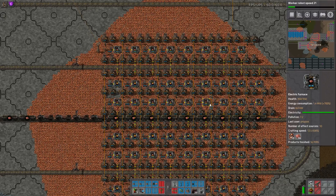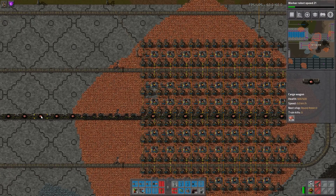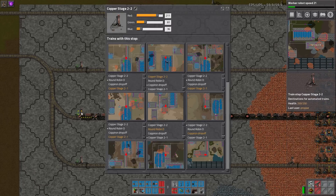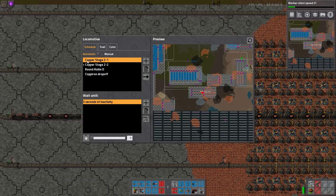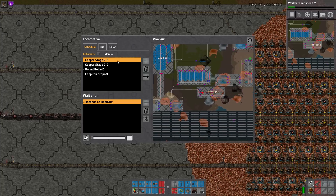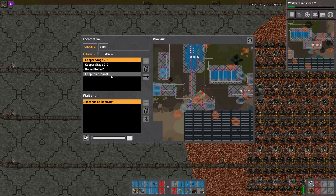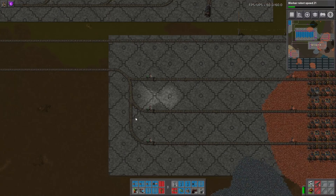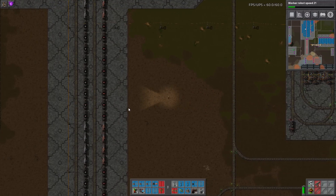The train comes to this stop first, fills up the first half, then goes to the next stop and fills up the second half. If you look at the schedule, you can see copper stage one, then stage two, and then it goes off to wherever it needs to go. That's a really interesting way of doing it.